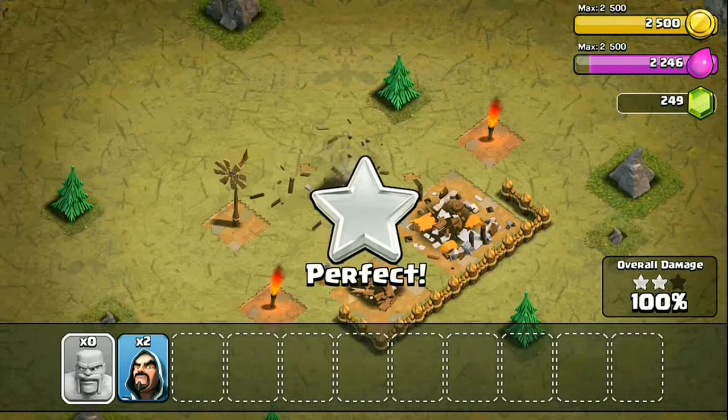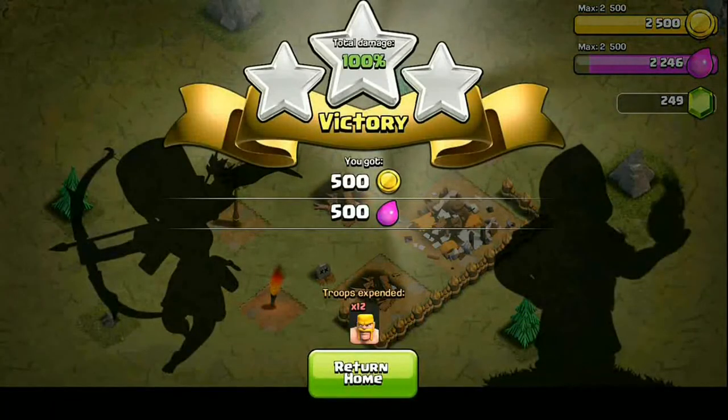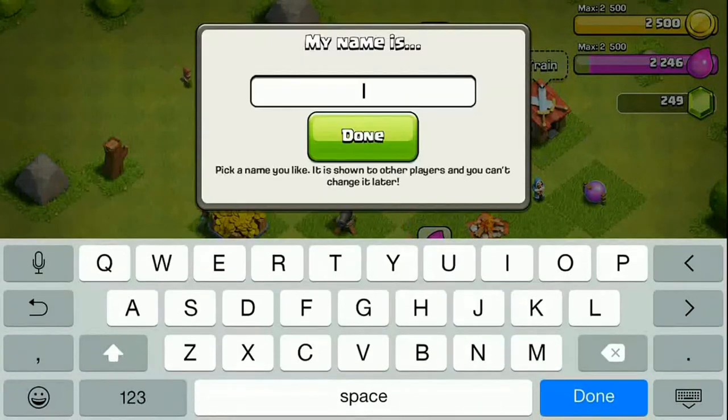That's all done — we got three stars! We've got about 500 gold and 500 elixir, which is really very little compared to what I have on my main account. Now the tutorial gives us the name prompt — I'm going to put it as 'Warlord YT' since this account is specifically for the let's play series.